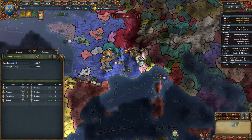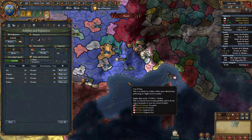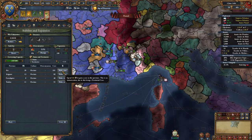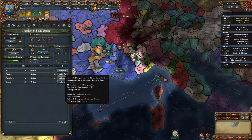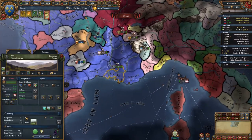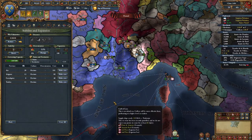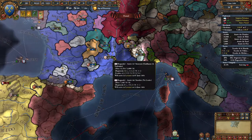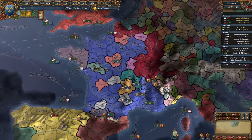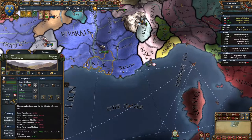We can make Provence into a state now. When you take land, it costs administrative points to core it and that makes it a territory. If you state it, you have to pay more administrative points. The total cost to core a province is halved when you first conquer it, and then you pay the other half to make it a state. This is a very high development province — 20 development — it's going to cost us 200 administrative points. The state cores are not something that penalize you if you don't do them — you're just missing the opportunity, because if you don't make it a state, the autonomy will never come down.